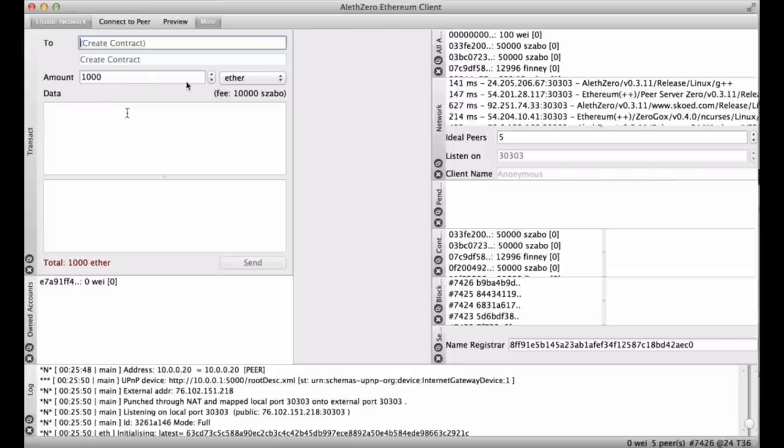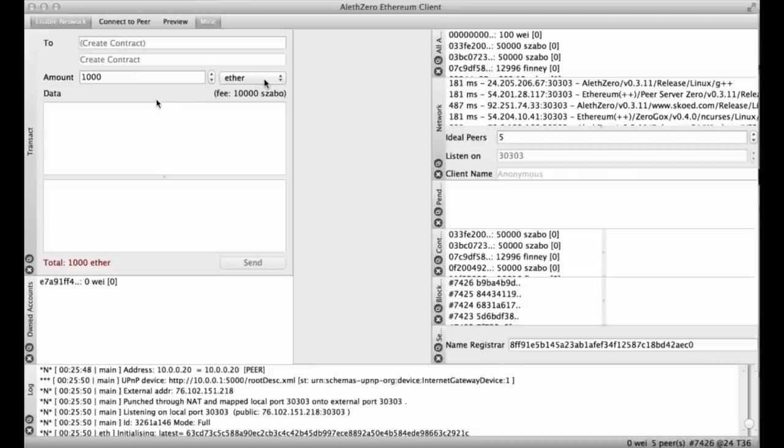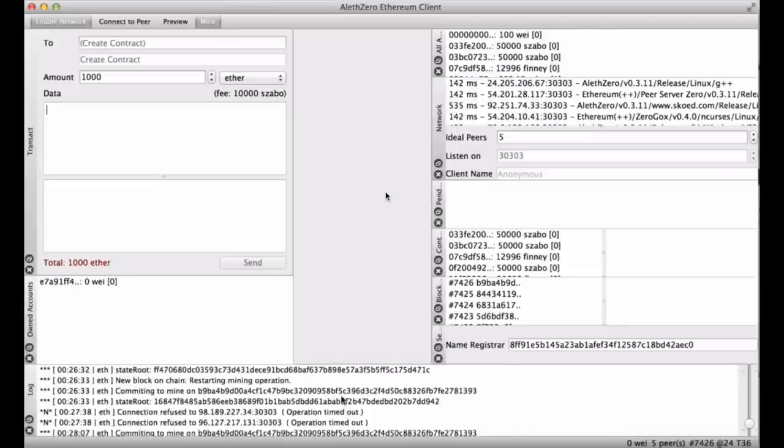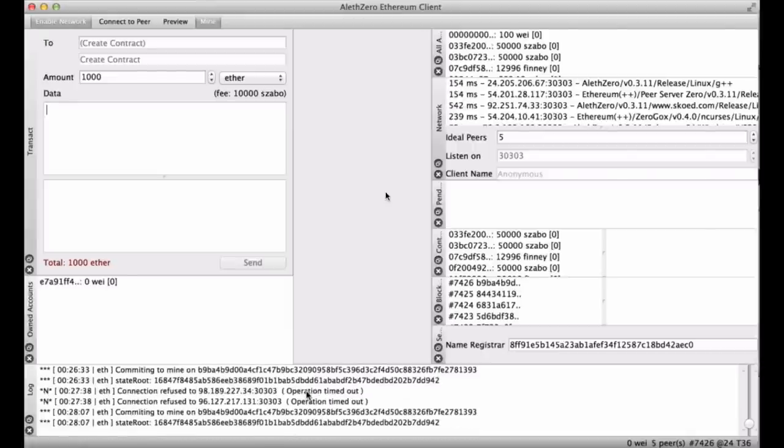Then there's the amount field — how much you want to send — and you can drop down the currency units. There's also the data field where you can enter a payload for your transaction, or in case you want to create a new contract you can put in the EVM code there. You need some money to be able to send, otherwise the send button will be greyed out.